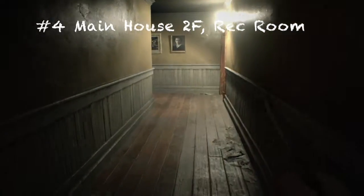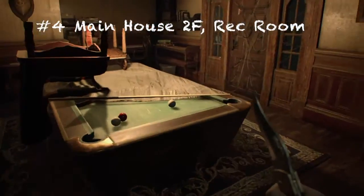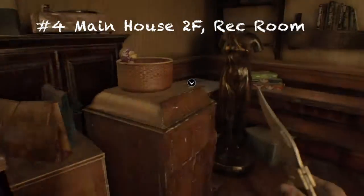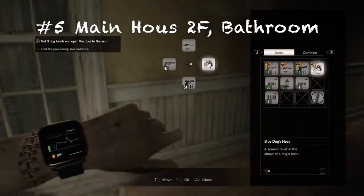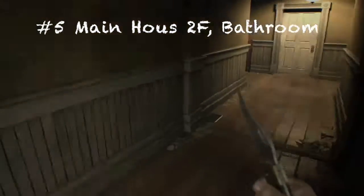For the fourth one, head to this room. You'll see grandmother just looking around. If you head towards the drawers, you'll find an antique coin above it, next to the bobblehead.